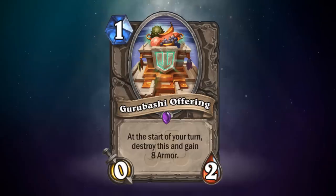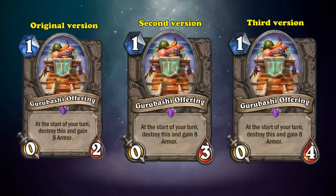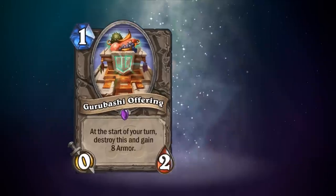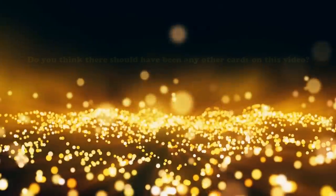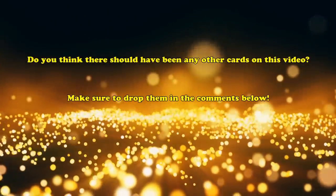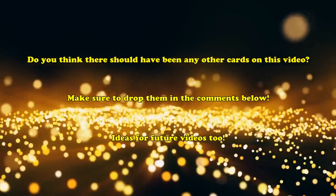It's honestly baffling to me why Blizzard made it so hard to get its effect off, and not even for one that immediately impacts the board state. I think they could buff it to be a 0-3 or even a 0-4, so it can at least be a greedier, niche form of healing. But without that change, Gurubashi Offering definitely deserves to be called the worst neutral epic card of all time, somehow being the perfect mix of awful and forgettable. Alright, that's the list. If you have any ideas that you'd like to see turn into videos, or notice anything we missed, be sure to comment them down below.